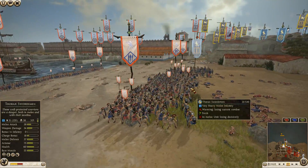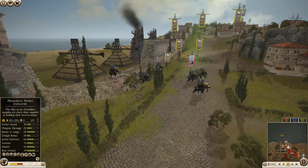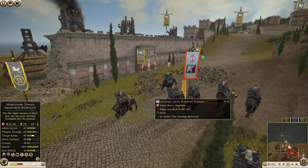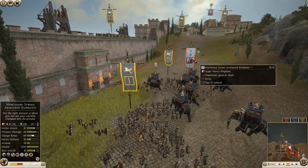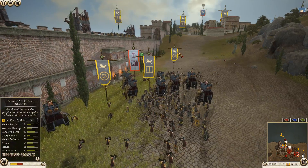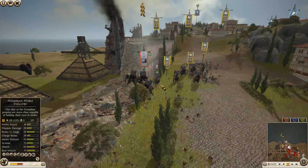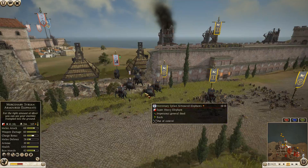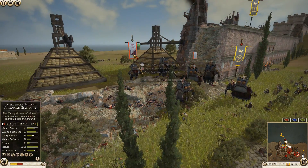These Illyrian Marines should start pressing forward — but they can't, they're all caught. Good job, Egypt. But wait — elephants! Oh god, the elephants are inside! The mercenary Syrian armored elephants are inside the settlement, stomping all over the desert legionnaires and getting into the median skirmishers as well.